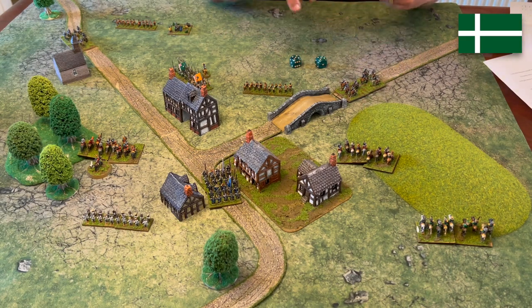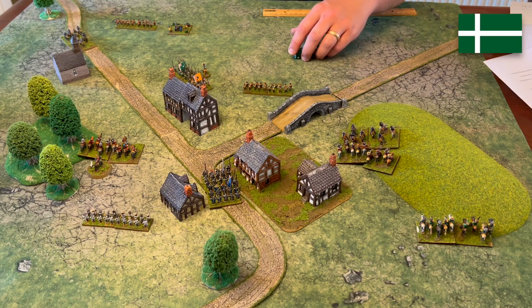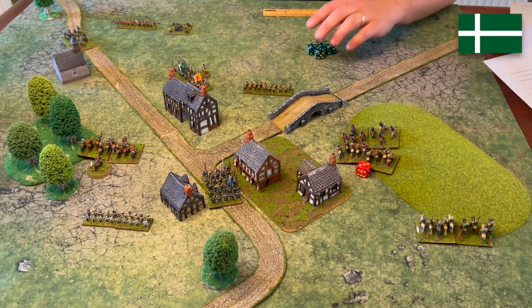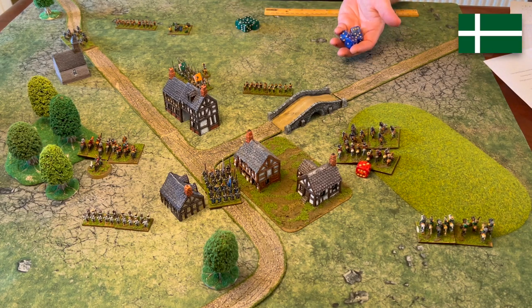They succeed, so they're actually able to charge in. They are going to be attacking with 12 dice and they have an attack value of three up — nine hits. Nine hits against a stamina of three trotters causes three wounds on the trotters. Now the trotters will be able to defend back, defending on four up. So they get 12 dice needing four up — that causes two casualties in return.